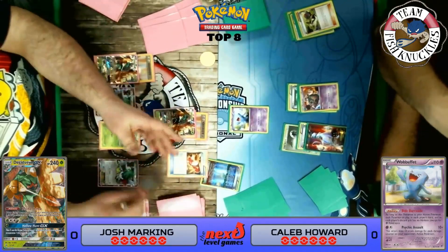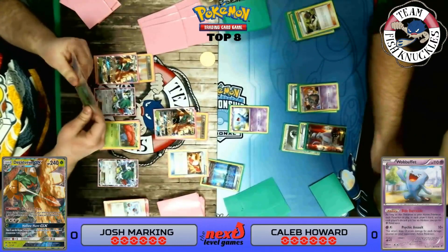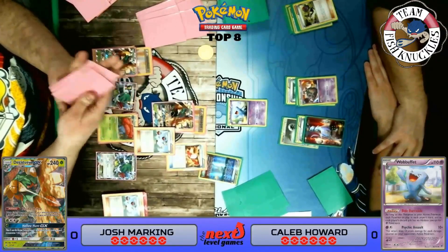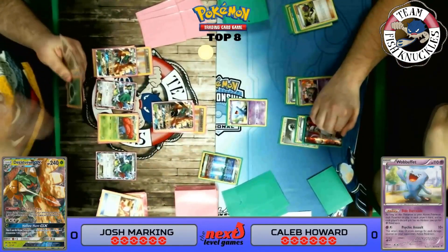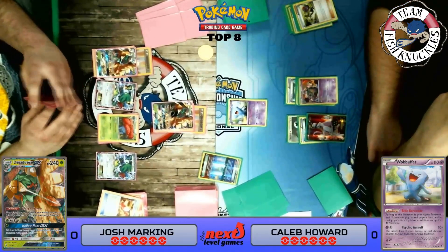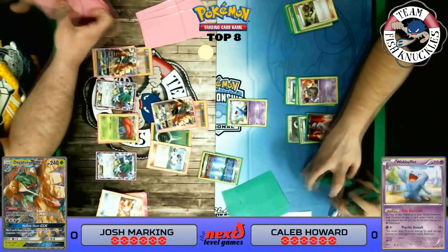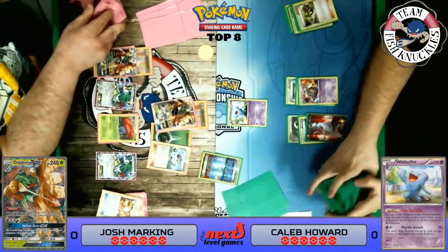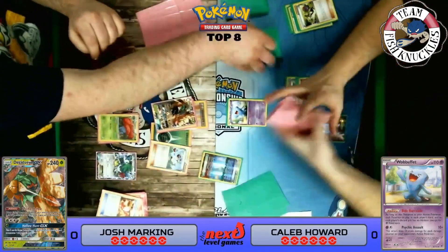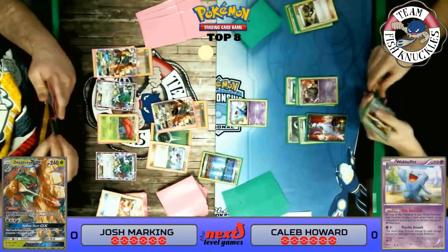We see Grassy Scent to be active. Decidueye comes down, Trainers' Mail looks at the top four cards of our deck, but we're in trouble already — opponent has a Float Stone and a Wobbuffet. That was an honest mistake in real time; it was a very long turn for Caleb and I forgot he had attached that Psychic Energy. Both players get new hands of six. This is still not a good situation — Garbodor with a Float Stone shuts down our Irritated Pollen from Vileplume and Feather Arrow from Decidueye.